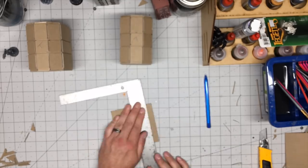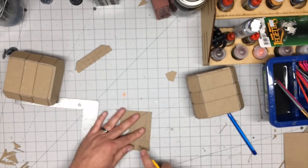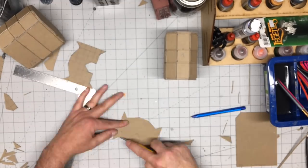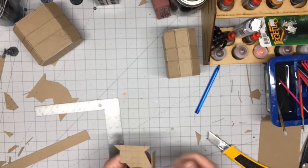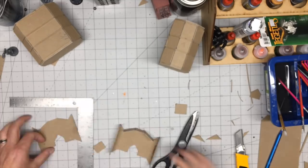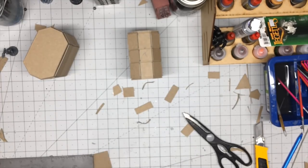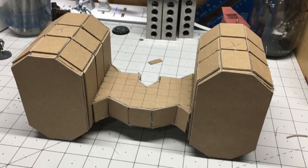After I got the two containers made, I needed to make the main body that connected the two containers. I just made this up — I came up with an unusual shape, cut two of them, then used chipboard to make the edge to hold them together. I took this piece, added more detail work, and glued it between the two containers as you see right here.